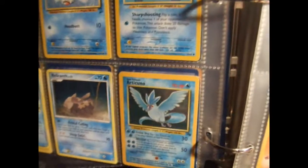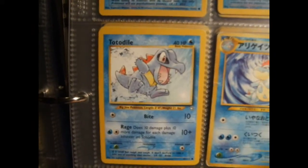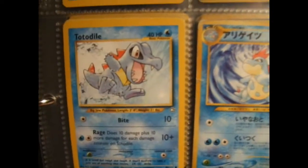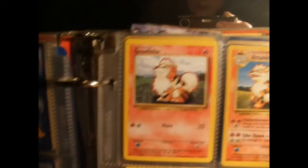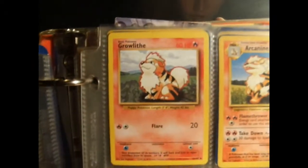I just recently got that one from one of my other friends. Never going to turn down those legendary birds, because I don't think I have any of them except for that Articuno. I just got this one recently — I need a Fire alligator now. That one's Croconaw. There's the different back — the Japanese back — from that Croconaw.